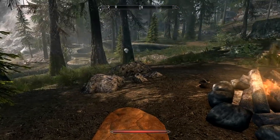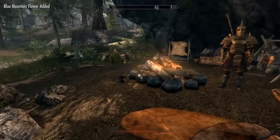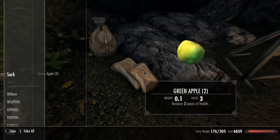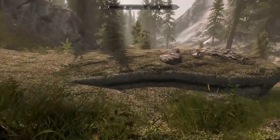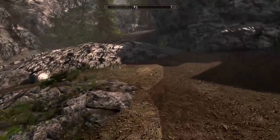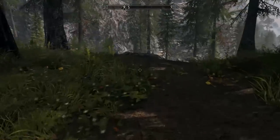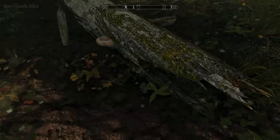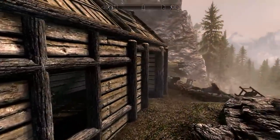You know what actually bothers me about Skyrim from a canonical standpoint? It's the fact that glass — like glass armor, glass swords, etc. — it's no longer qualified as something you find as raw glass you mine out of the earth. Now you have to smith it by combining two different things. I think it was Malachite and Moonstone — or maybe Moonstone and Quicksilver? I don't remember exactly. Mainly because I don't really use the smithing ability very much. It just bugs the crap out of me because it used to be that you could find raw nodes of glass you could mine up out of the earth.